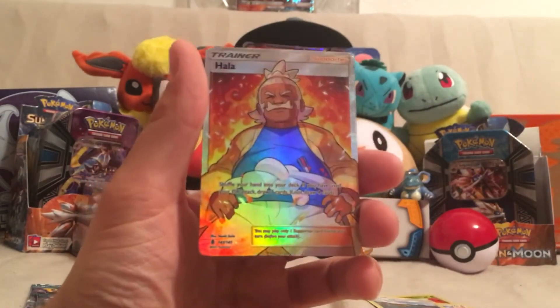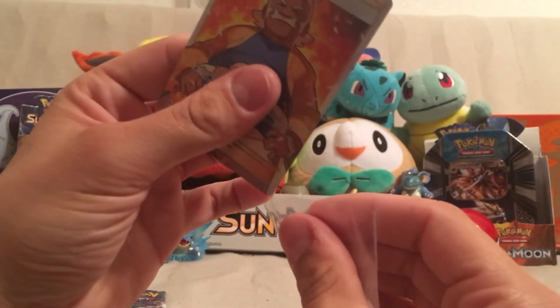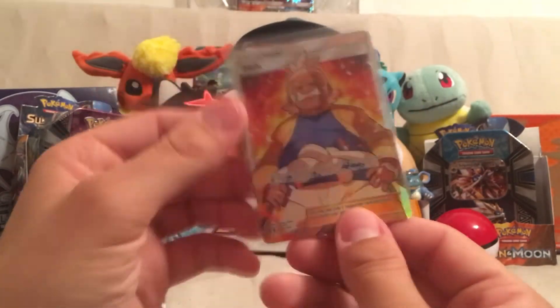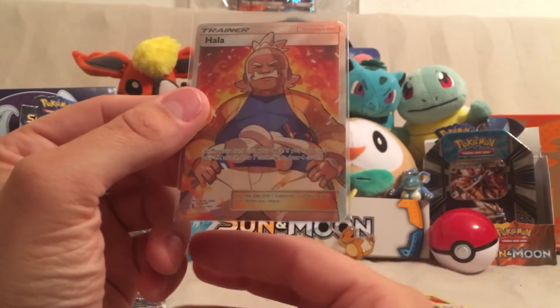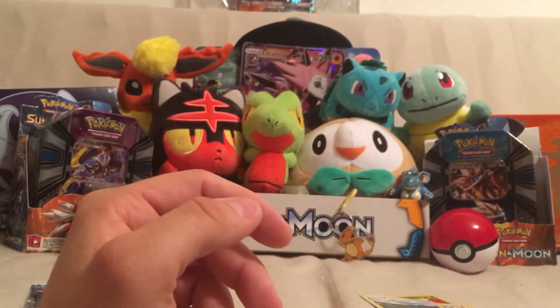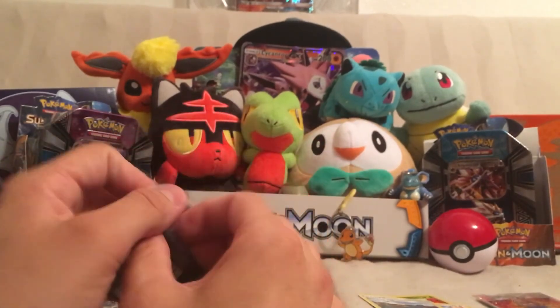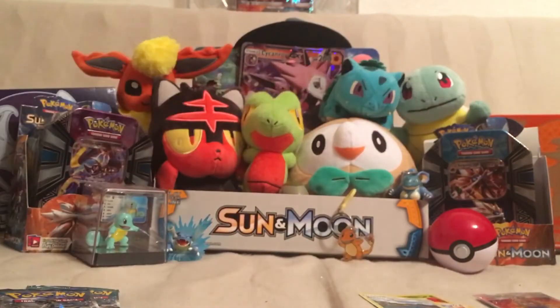That is intimidating — that card is intimidating. That is awesome though. Hala shuffles your hand into your deck: if you have used your GX attack, draw seven; if not, draw four. I'm putting that separate from all of them. We've got a GX and a Full Art from these packs so far, and we've got three left.